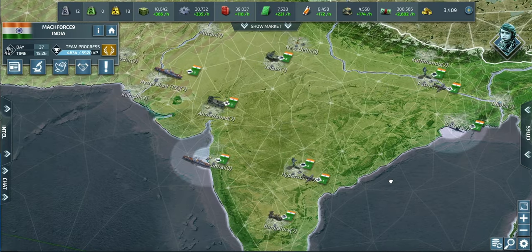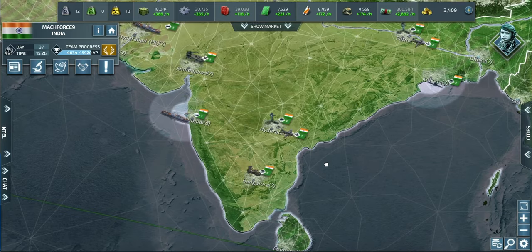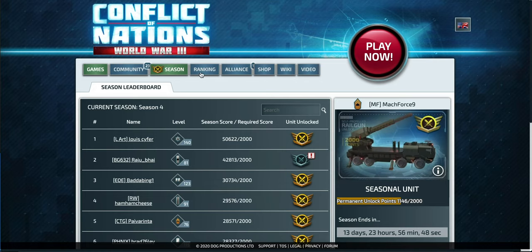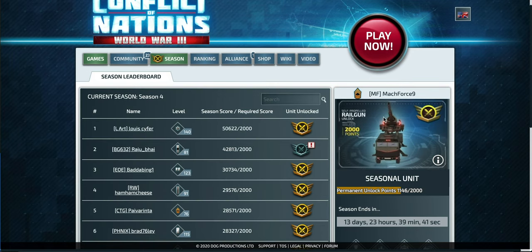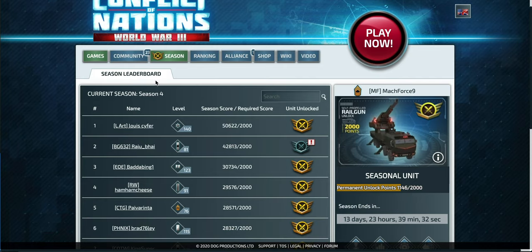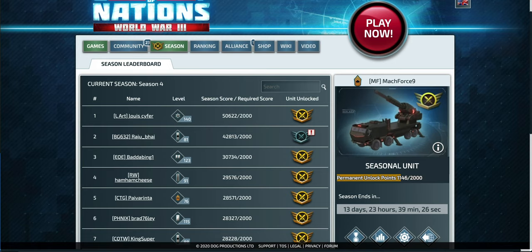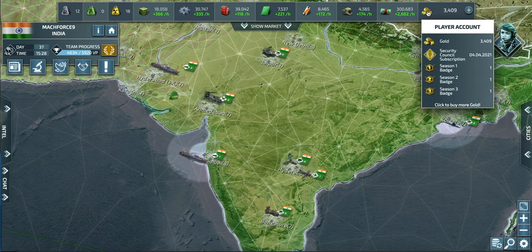Welcome back. That last game ended rather abruptly but we're back, checking out the seasonal units. If you go into the season tab you can see all the different seasonal units — helicopters and rail guns. You need 2,000 points to unlock them permanently by killing enemy troops. You can also see here if you have a badge from season one, two, or three — we're in season four now.